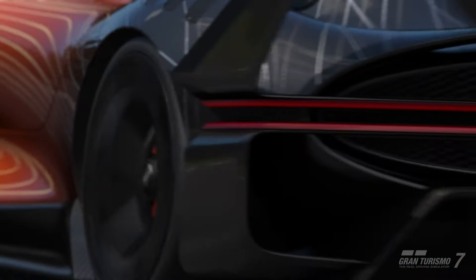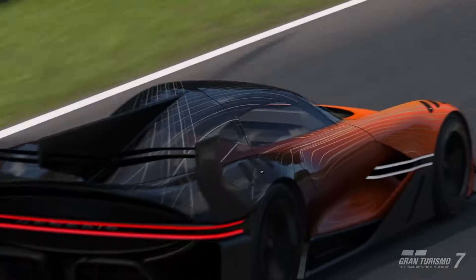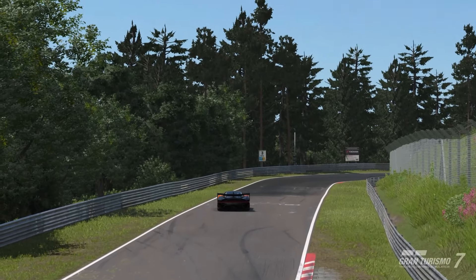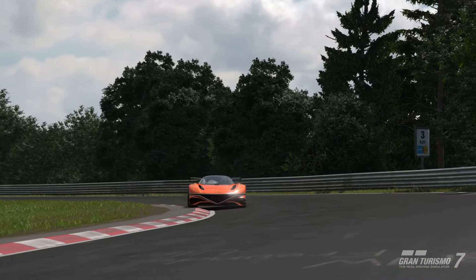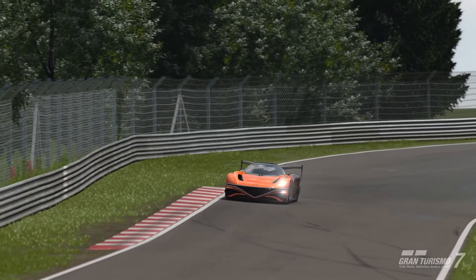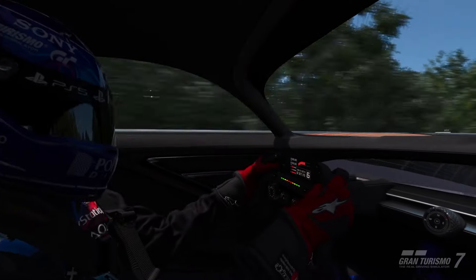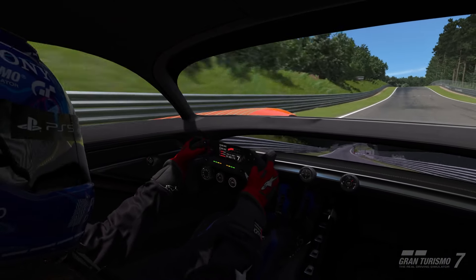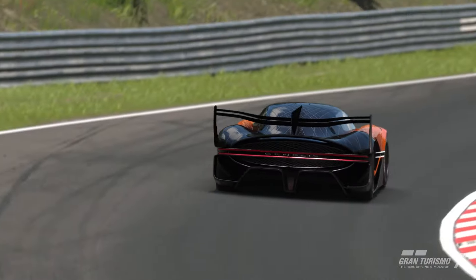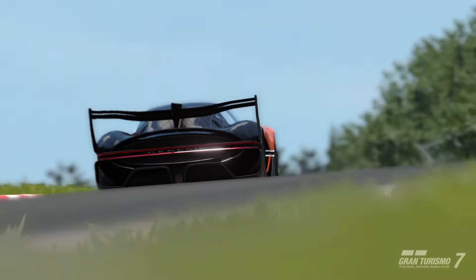So the standard version of this car very much keeps the characteristics of the original Genesis VGT — it's a very powerful car that constantly wants to spin up its tyres. In terms of the gearing, you will probably find yourself absolutely shooting through them out of every single corner, and short shifting is a massive thing with this. In terms of the styling, it very much just looks like they took the original Genesis VGT and planted a massive rear wing on it.